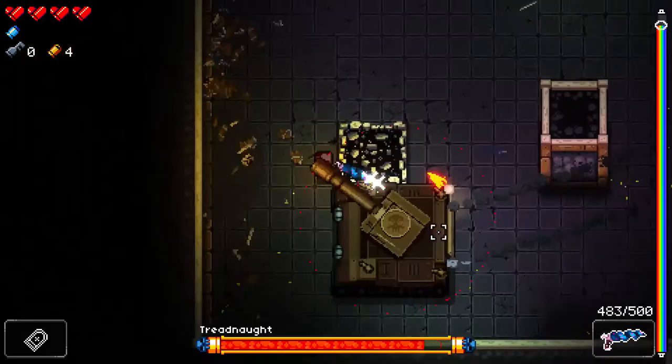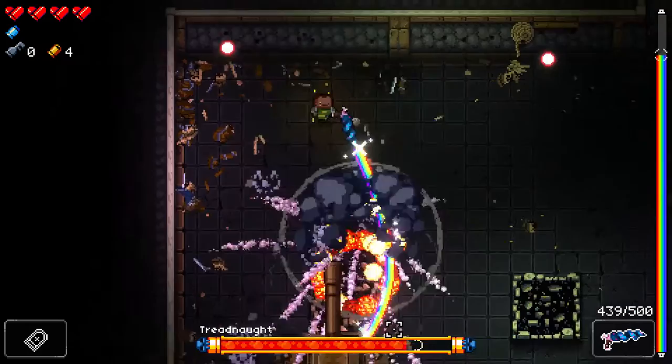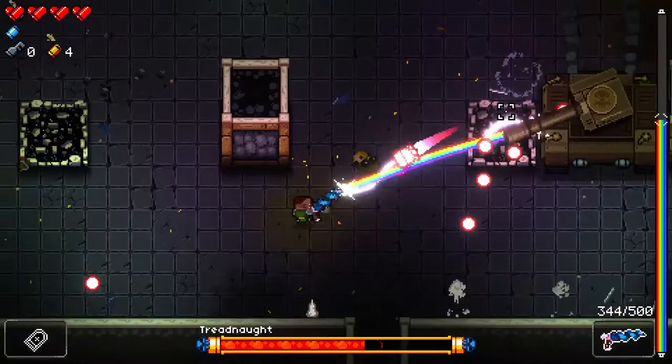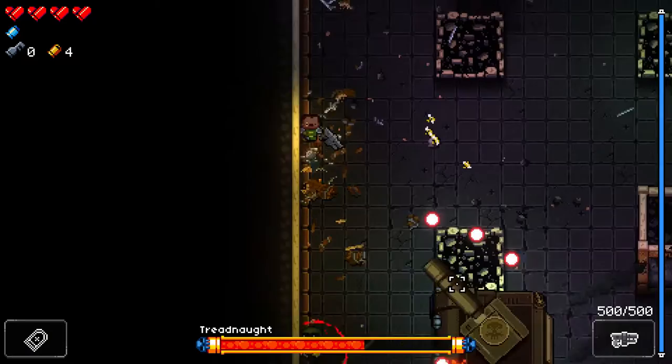One of the ways to change a gun is to kill something with it. I got the Unicorn Horn a second time, which means my curse goes up again. It concerns me a little because I'm going to start seeing jammed enemies, and if my curse went up to 10 that's pretty annoying.